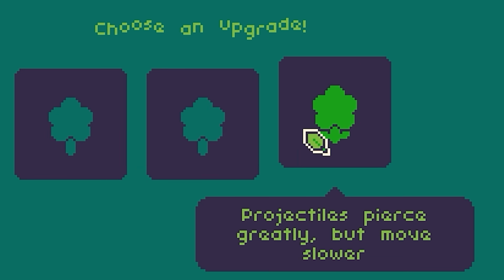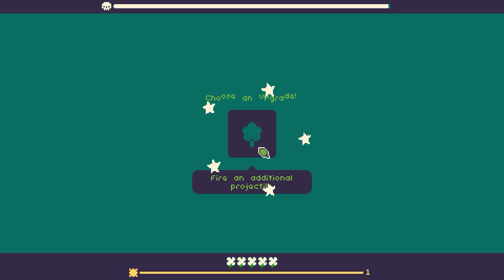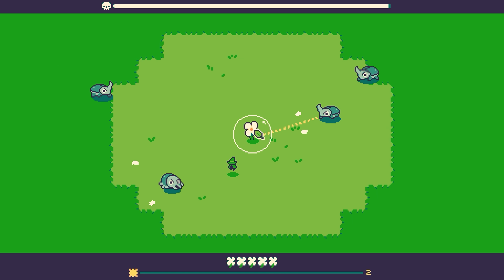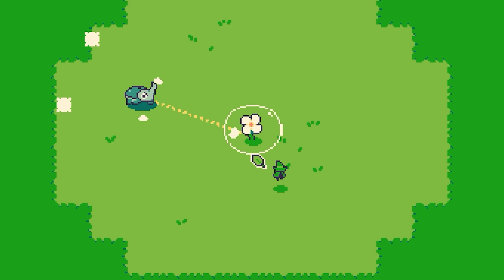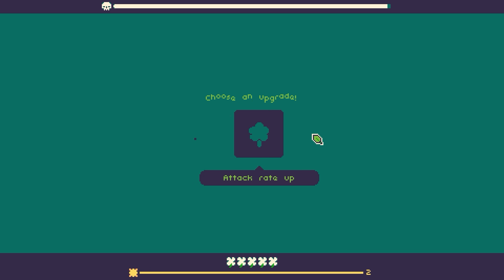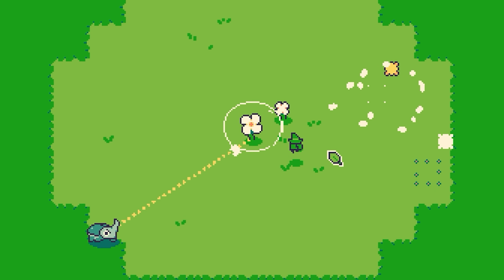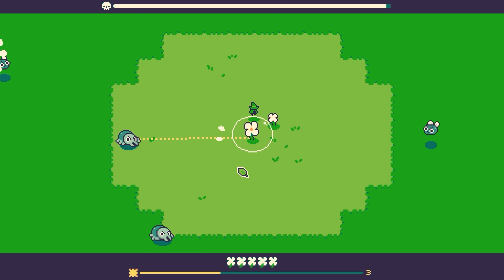We'll upgrade again. Projectiles pierce greatly but move slower. Firing an additional projectile also sounds good — I'm going to fire an additional projectile. I don't know if great piercing would really be that good because I don't know how heavy the enemies are going to get. We're also going to grow a new flower with a faster attack rate, so it's going to be a speed shooter. I'll put it close to my first one, because strategy forever eludes me. The less I think, the better I do.